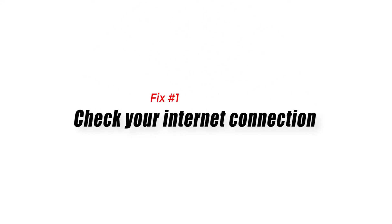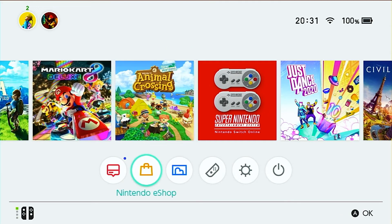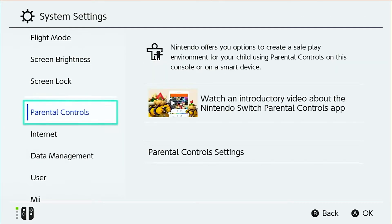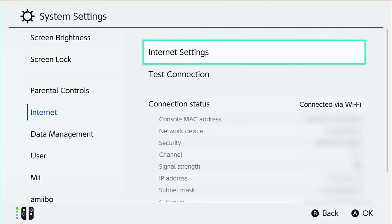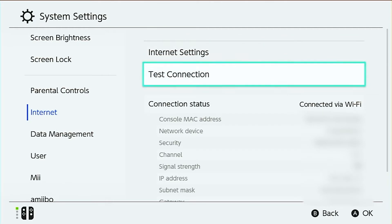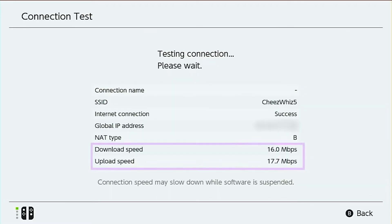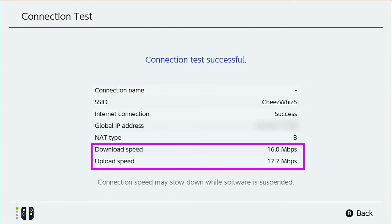Fix number one: check your internet connection. Ensuring that the internet connection on your Nintendo Switch is working is an important first step. You must do this if your Nintendo Switch is using Wi-Fi or mobile data. Sometimes wireless connection may become unstable and lead to connection and update issues. Try running a connection test on the console to know if the download speed is too slow at the moment.